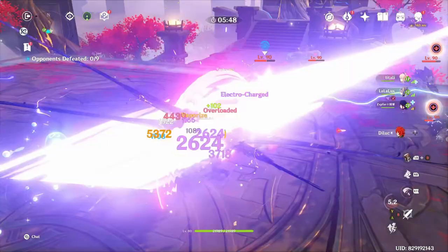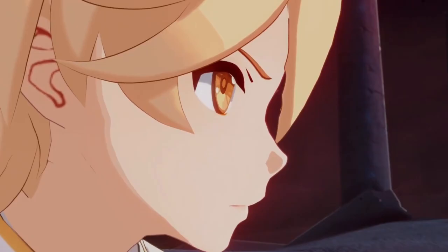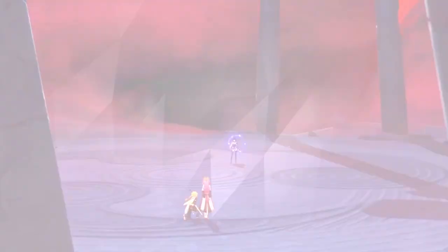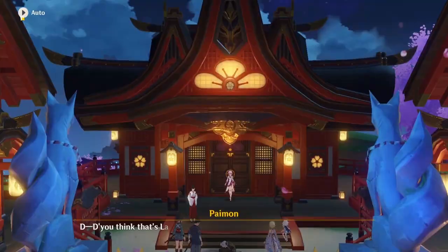Boss drops will probably be acquired from electro bosses in Inazuma. The only electro boss we currently have is the Thunder Manifestation, so Yae might need Storm Beads for ascension. She will also need a specialty from Inazuma. My top candidate is the Sakura Bloom — probably the most fitting specialty for Yae Miko. It's pink, which is close to the purple color of electro, and it can largely be found around the Narukami Shrine, where Miko is the chief priestess.